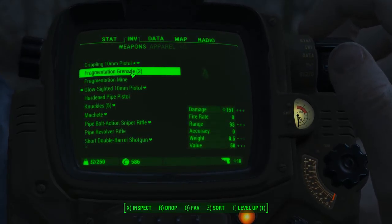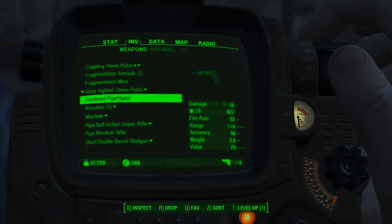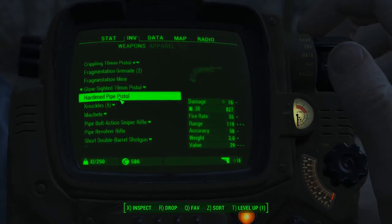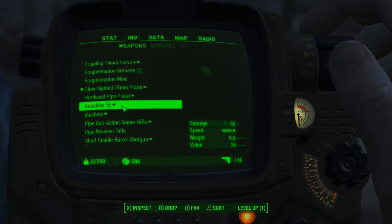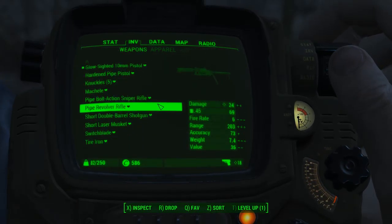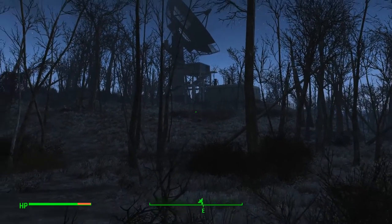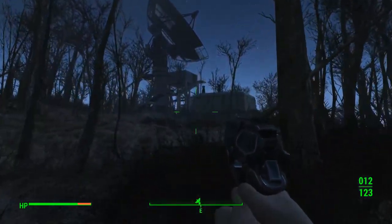Heart just means it's on my favorite list. Oh, I have a level up too — I forgot. We're gonna do that together. Hardened pipe pistol — why not? Let's put that on 7. And pipe revolver rifle — I want to try that too at some point, so let's put that on 9. Alright, pretty sure we have everything favorited now. So let's go — this is our new weapon. It's not glow-sided.